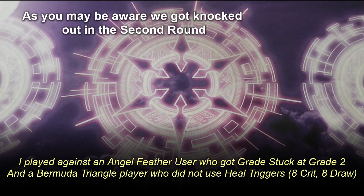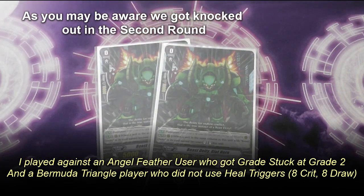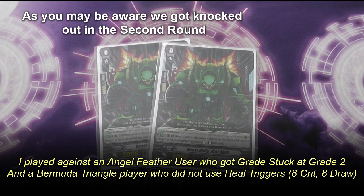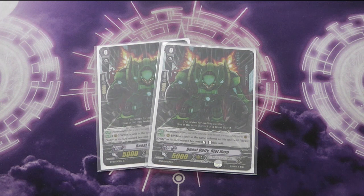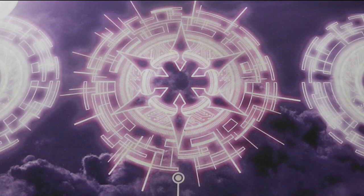As always, we start with the starter. And because I run two copies of my starter, it's Beast Deity Right Horn. If you don't know what he does, he's a forerunner of course. And if a unit in front of him is called Beast Deity and is stood up, he stands up too — so it's a free stand trigger, which you'll see how important this is in the deck.